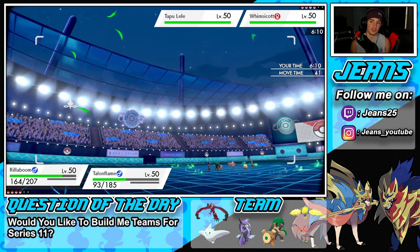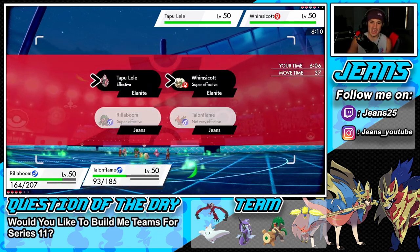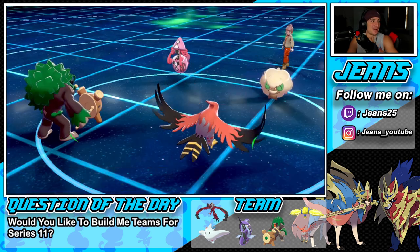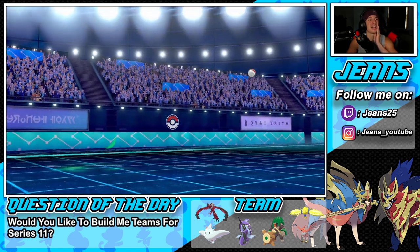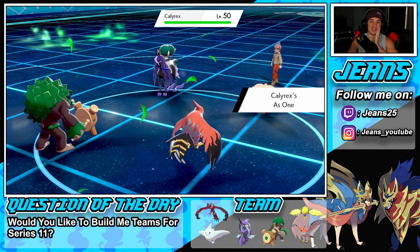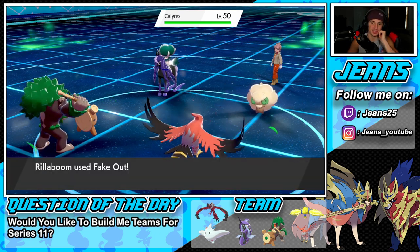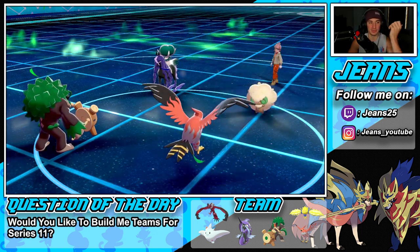I could Fake Out — I think I'm just going to Heat Wave and Fake Out onto the Whimsicott. The Heat Wave with Charcoal super-effective picks up the KO. I'm digging it! You might actually hear my dog barking in the background — someone's probably at the door — coming through my headphones. My microphone compression is pretty low so we'll see. Fake Out comes out here and we pick up the KO onto Whimsicott — eject button of course.